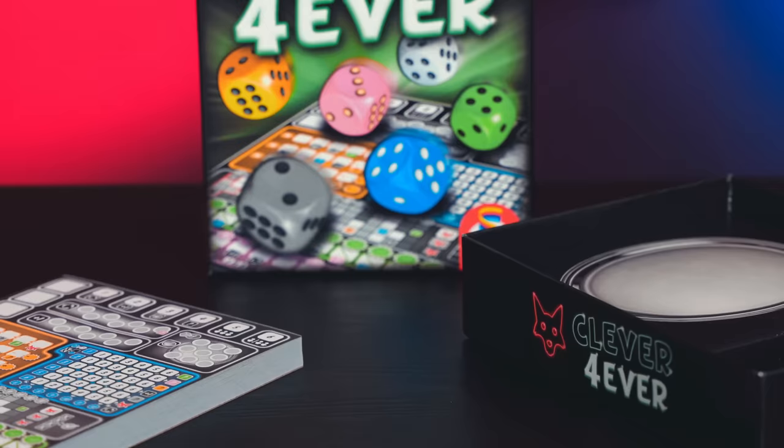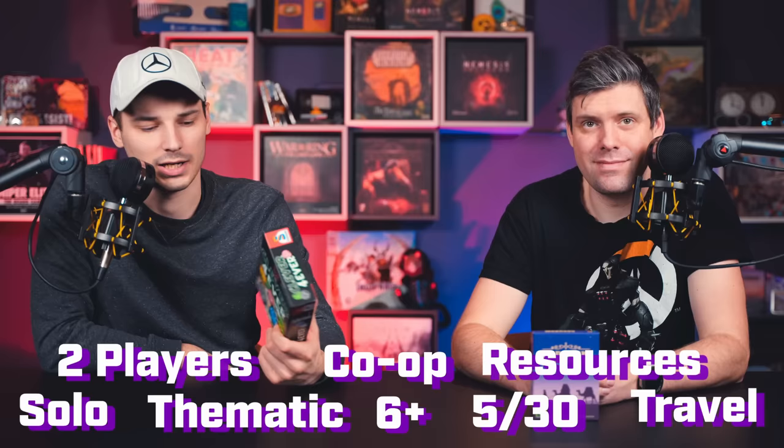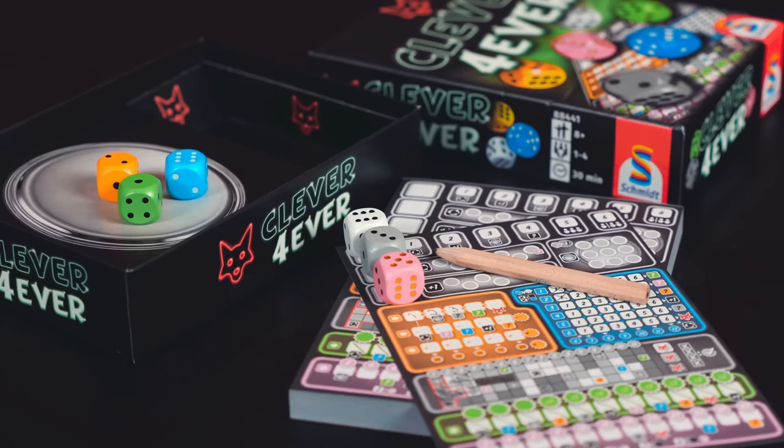The budget pick starts with the Clever series — the first one, and probably a favorite. In this game you roll a bunch of dice and use those numbers to fill out a sheet. Different colored dice go into different places and make different combos. You want to get chain effects where filling a few places lets you fill other places, and so on. It's really good solo, works for two players, it's pocket-sized, and has a lot of replayability. Found for around 12 euros — a great starter pick.